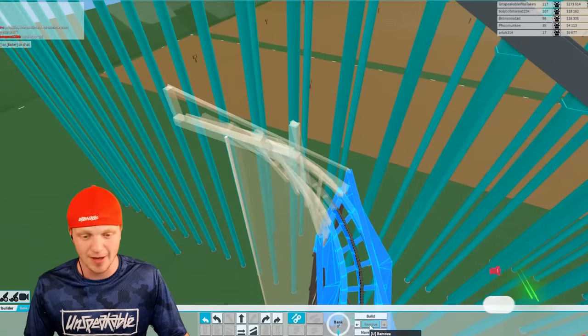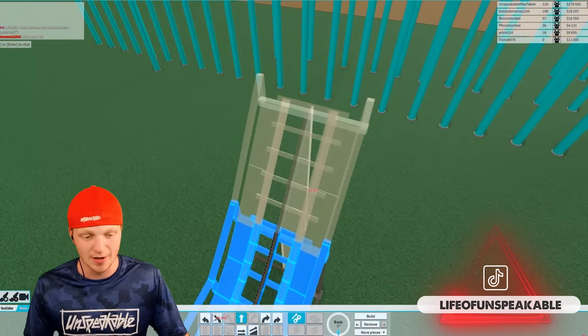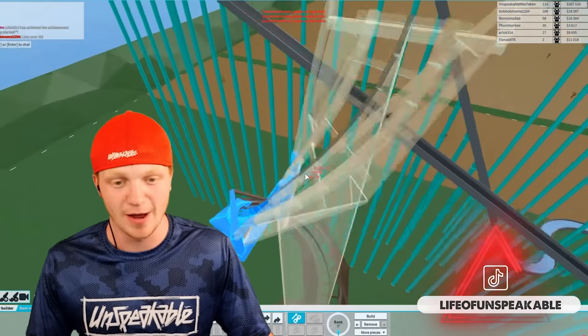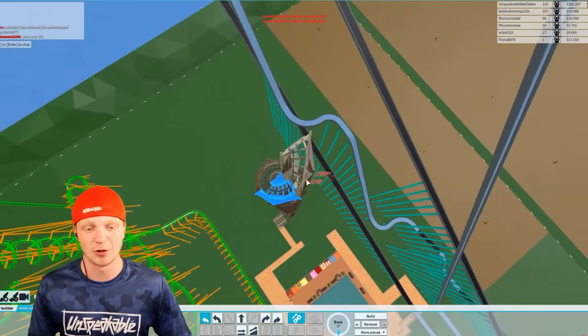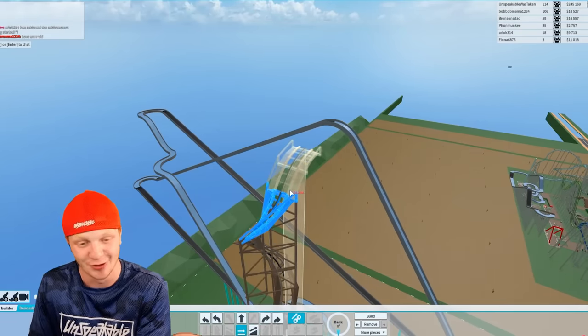Actually, let me go back. Let me remove most of these pieces. Let's just start off with going up one, and then we'll bank turn it, and then we're just going to go all the way up. Look, it's a light ride, I promise it's not going to be anything insane. Let me just go all the way to the world height limit. I'm sorry — I can't help it but build an insane roller coaster.